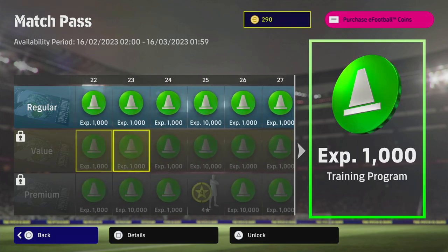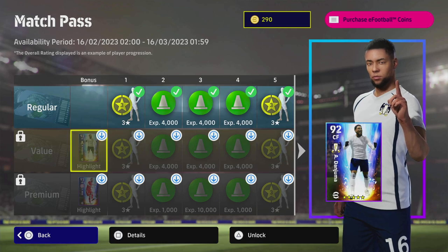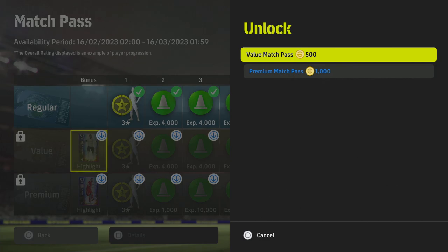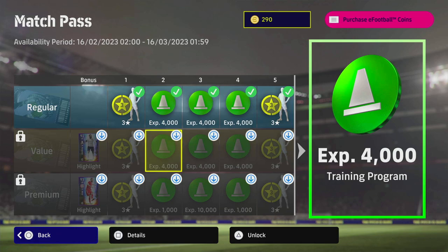The Value Pack gives you all of the above. The Premium Pack is 1,000 coins, but if you haven't previously bought a Match Pass, you get 50% off your first ever purchase. So if you download the game today and have never bought a Match Pass before, it won't be 500 and 1,000 — it'll be 250 and 500. So you can buy the Premium for 500 and the Value for 250.